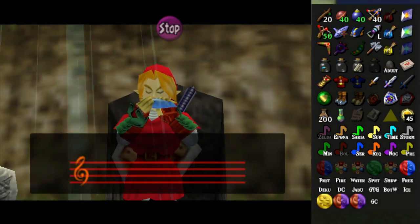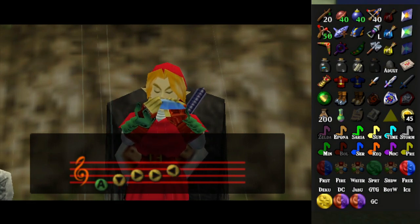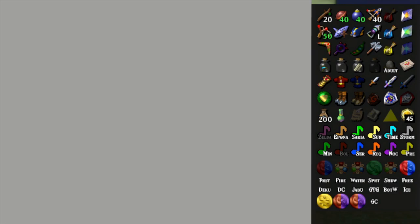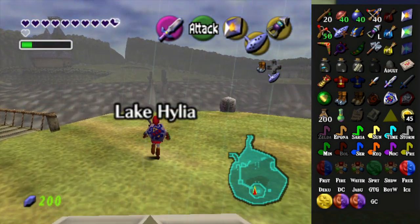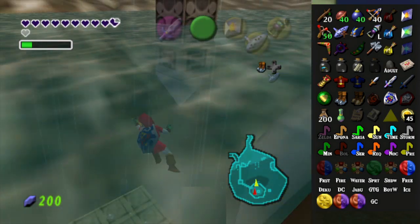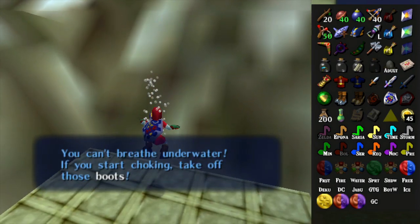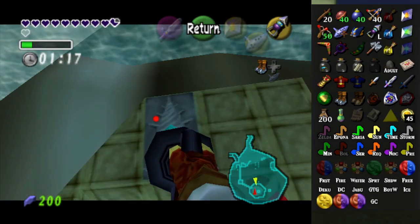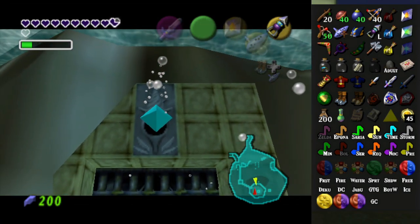Let's go to the Water Temple. Alternately, I could get a Poe and do some other stuff like that. There's some stuff on Zora River. This is just going all over the place right now. I don't have the Zora Tunic, but it should be fine — I have a lot of hearts. Can I please do the thing before I drown? Thank you. Got over a minute, so I can never be underwater for more than a minute.